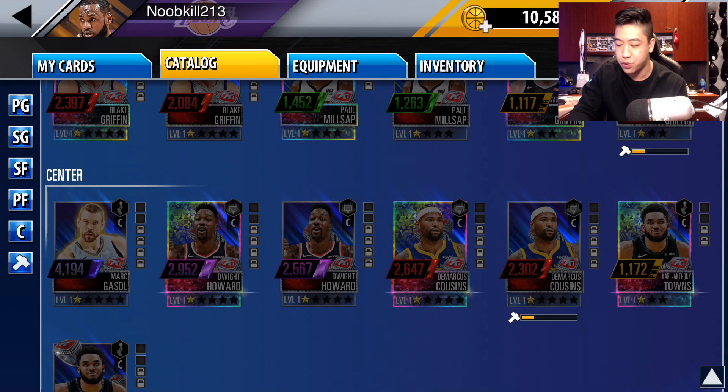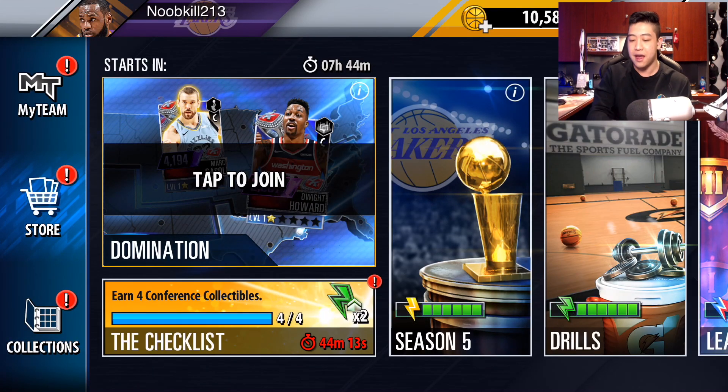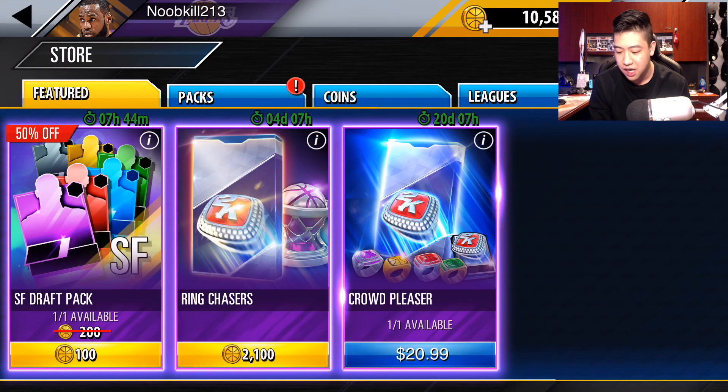Let's go over the power forwards very quickly. We got Blake Griffin and Paul Millsap. The best Blake Griffin is a foil card — you got to see his stats. And then for centers we got the new addition to the Raptors with Marc Gasol, 4,194 power. This is insane. I know you can get this guy from doing domination. But that being said, let's go ahead and get to the store and open up these packs.